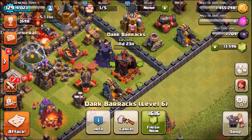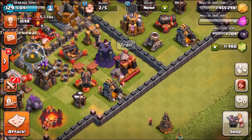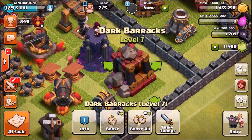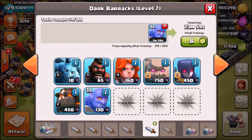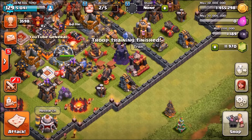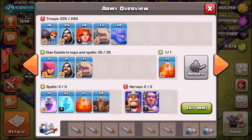Let's go ahead and gem the elixir we require. We're going to straight up gem this barrack to the new level 7 — there it is, the level 7 barracks with the big stone on top. We're going to train some; we're going for a practice attack first, so we'll gem four of them. Right now inside our army camps we have four of the brand new ballers.